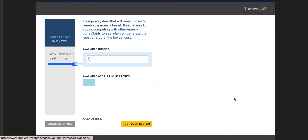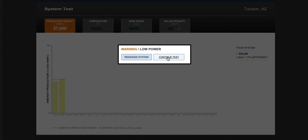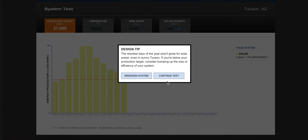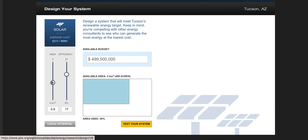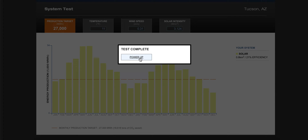Let's redesign the system and see if I can do a little better. What if I did a slightly smaller area but increased the efficiency? Let's test that system. Right away I can see I'm under target in February — this is a worse system. Let me try super efficient panels with even less space. It still didn't look great, so we'll move on from these redesign attempts.